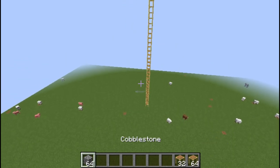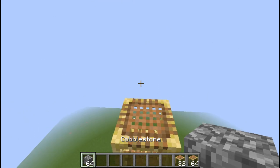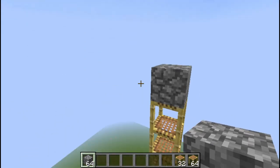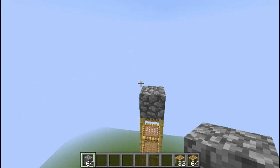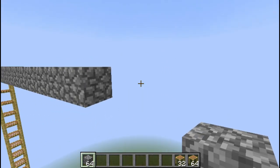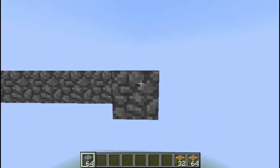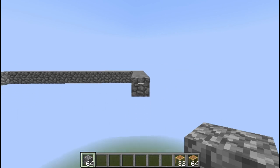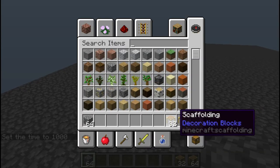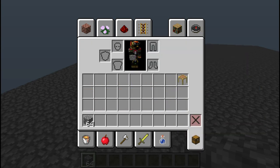Next you need your cobblestone. What you want to make is a zombie running area in the middle and a villager area around the sides. I use a 25 by 25 square as the base platform. It's not a fixed size — you can make it any size — but 25 by 25 is doable within a survival world.